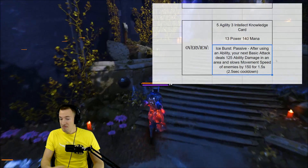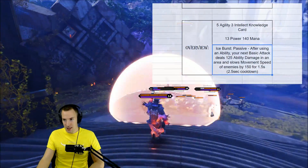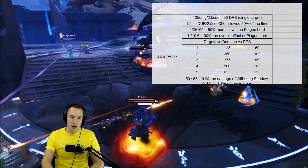Basically, after using an ability, your next basic attack deals some extra damage and slows people pretty significantly for a short time. So what's some of the math we can do to shed some light on Cryo Agent?